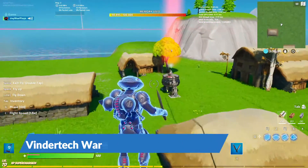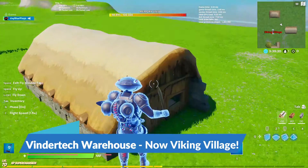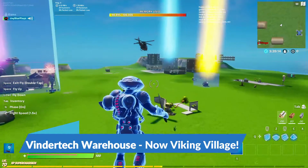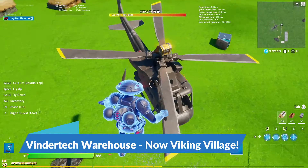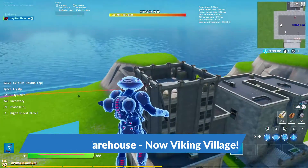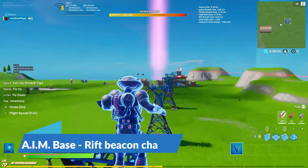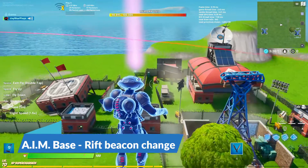Then we got another location change — the Vendor Tech Warehouse has changed to Viking Village. It's another complete location change with completely different loot and stuff. Also, this helicopter that would be on top of Intertech Warehouse has started flying away from Viking Village towards the hill pad in Tilted, and the rift here has turned red.